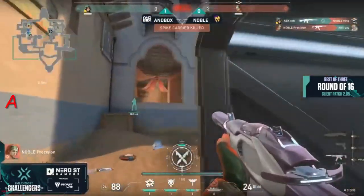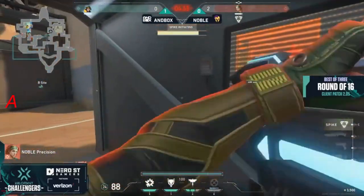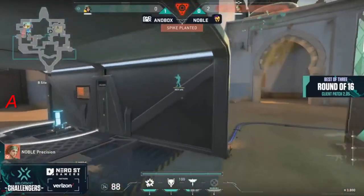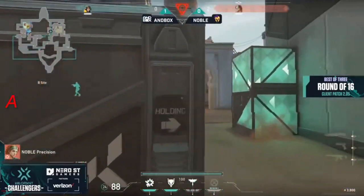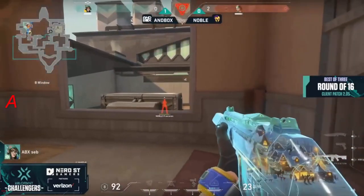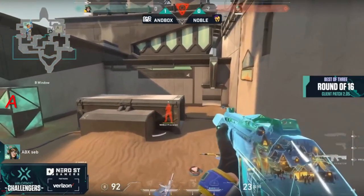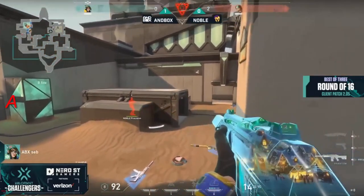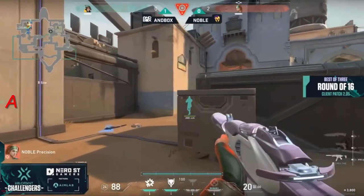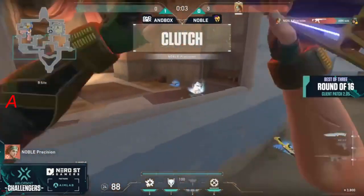Only for a moment longer — Precision now the last one standing in a 1v1, running out of time, needs to get the spike planted, and has a whole lot of utility to clutch this out. Two guiding lights — one going to be tossed out, the blind not giving up information, but that one does. Still inside of Hookah, Trailblazer in the back pocket, and unfortunately that regrowth not going to get much value this time around. We're just about the same in health, but obviously at arsenal, that Phantom in the hands of Seb weighs a bit heavier. But it doesn't matter if you don't have the aim.